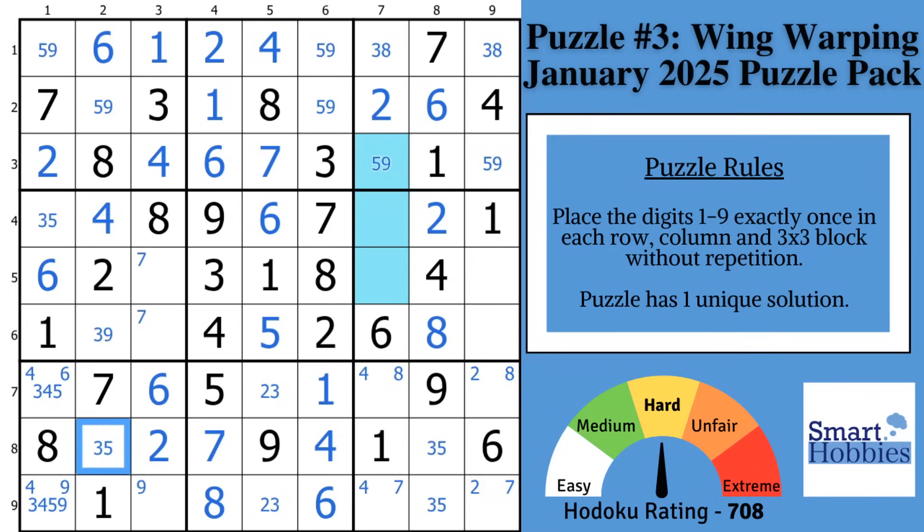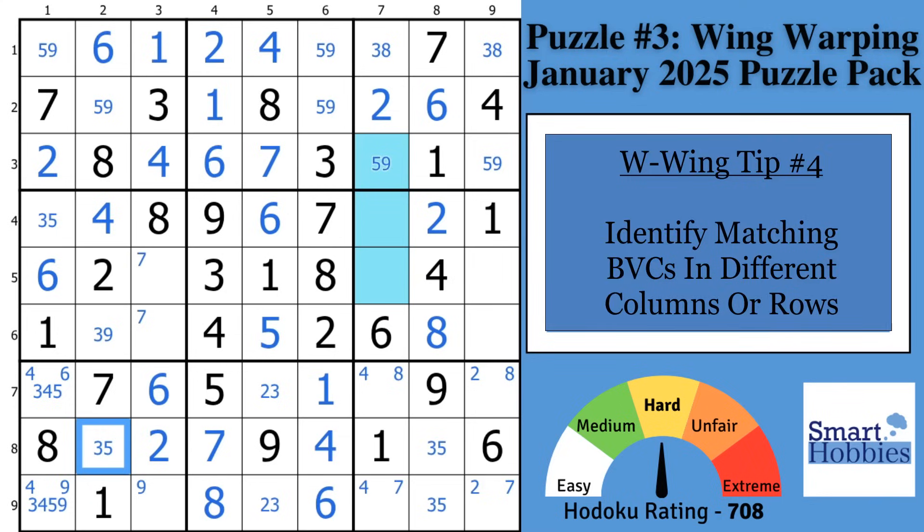Now it's tip number four: you want to look for matching bivalued cells in different columns or rows. For example, you see a five-nine right there and a five-nine right here — they're in different rows, so there's a possibility they could connect and make a W-Wing. Whenever you have naked pairs like this, they will not form W-Wings because there's no way to connect and make the eliminations. But these are the things you want to look at. You need to find a way to connect the bivalued cells either with a conjugate pair of one of the candidates or another method I'm about to show you.